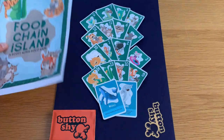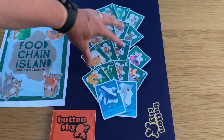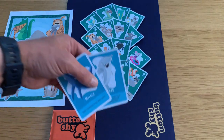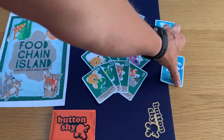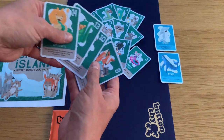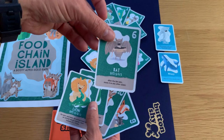Here we have our cards. As with all the Buttonshy wallet games, it's 18 cards. We have 16 cards that make up our island — our animals on the island — and two water animal cards. There will also be an expansion for this game with air animals, birds and such, though there is at least one flying animal in this base set.